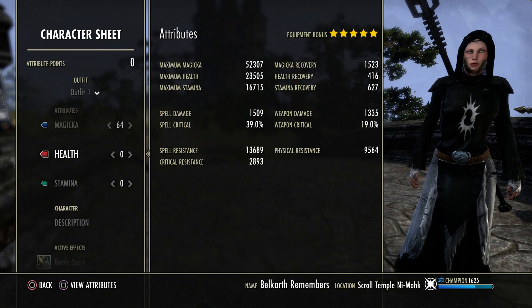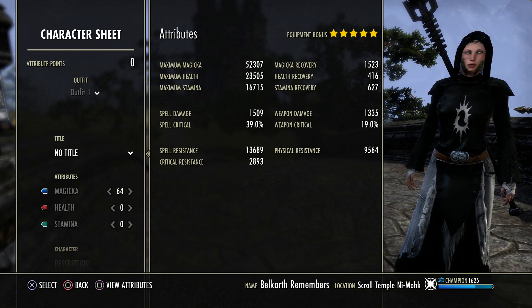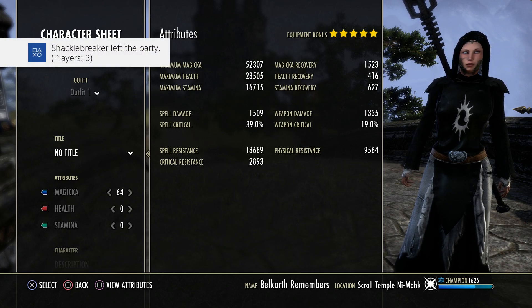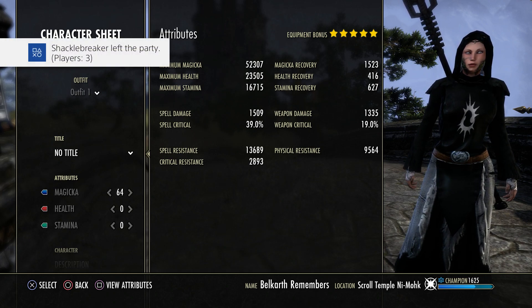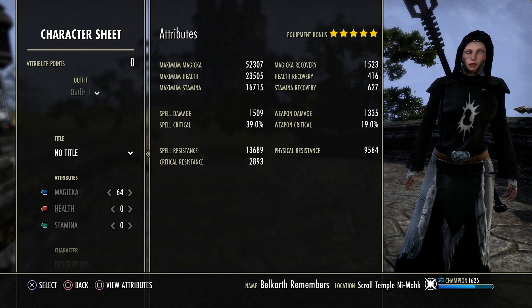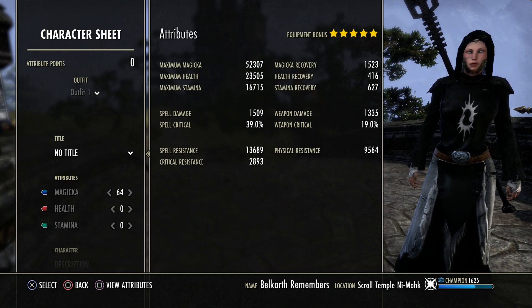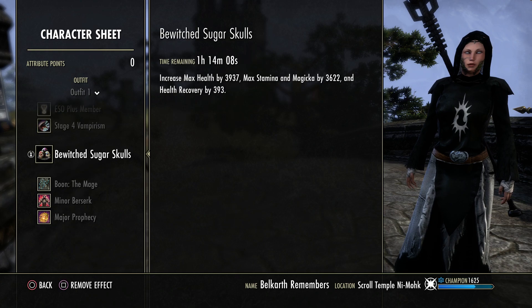Going into the character sheet, these are our unbuffed stats. We have 52k max magic unbuffed — that gets a lot higher. We have 23k health unbuffed, 17k stam, 1500 magical recovery unbuffed, 1500 spell damage, 40% crit buffed. You can see the rest of the numbers there for yourself. Mundus-wise we're going with the Mage.